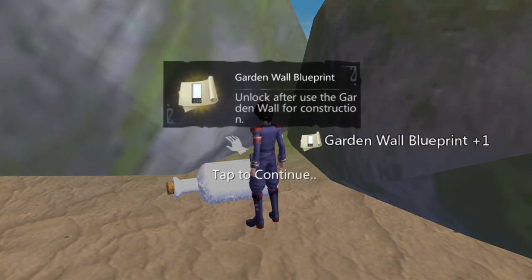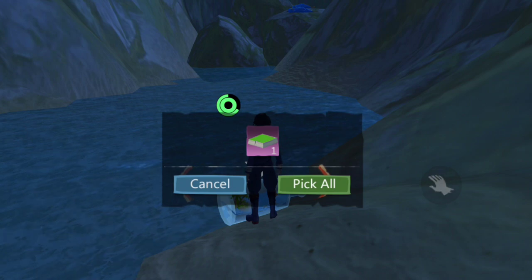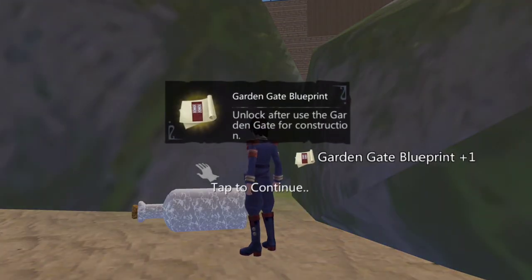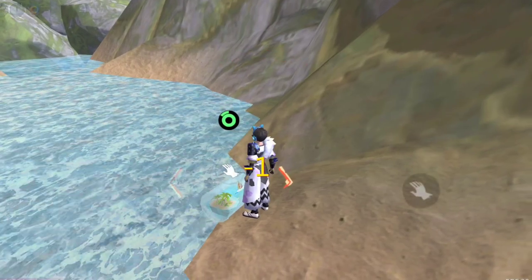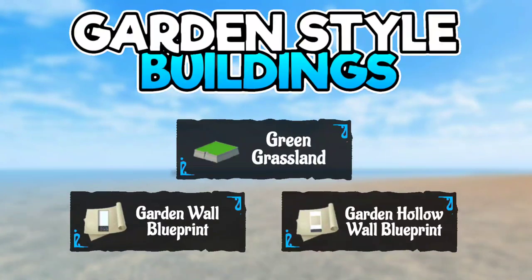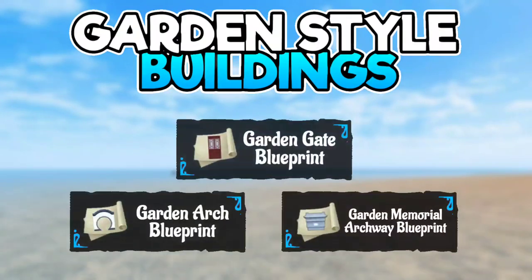Opening the Drift Battle will give you the new garden-style building plans. You've got walls, foundations, doors, and more.